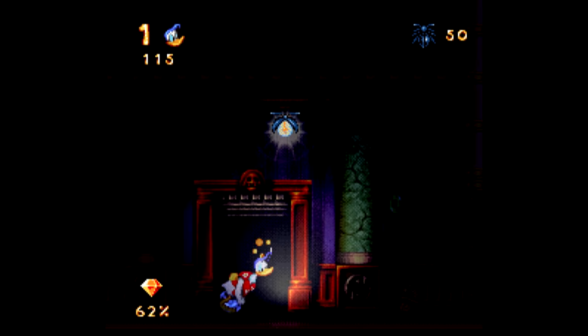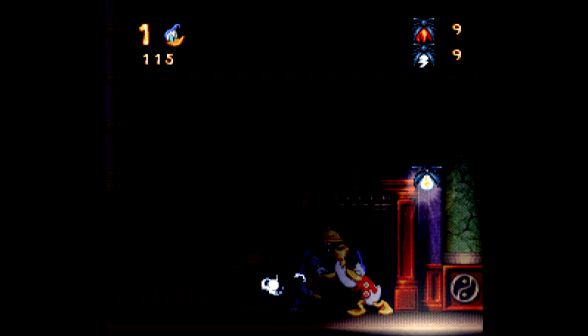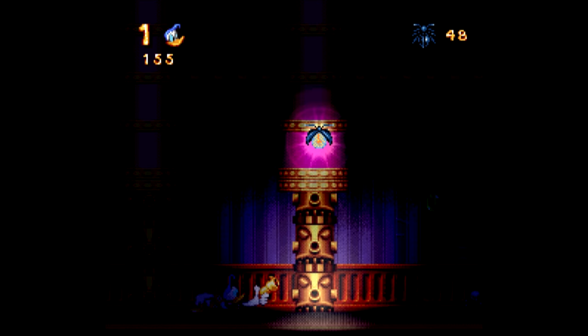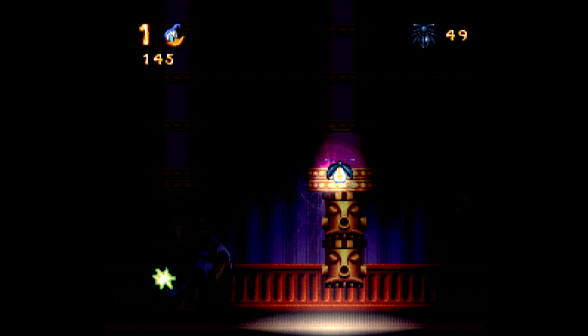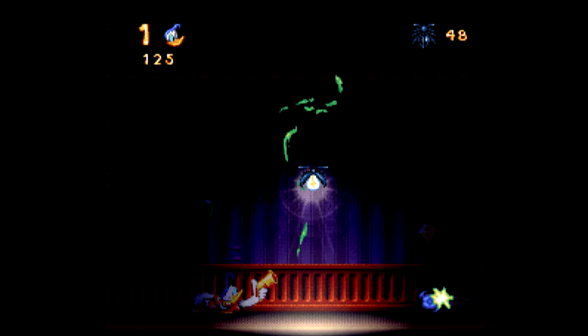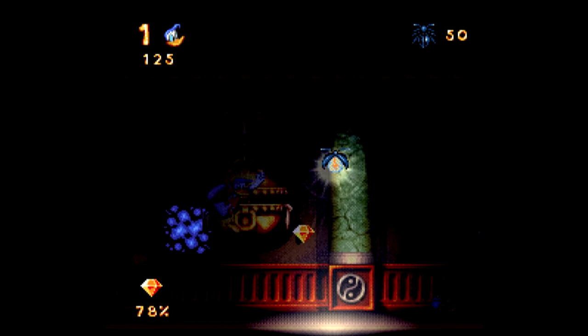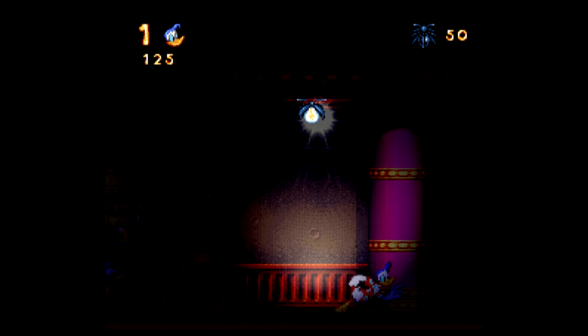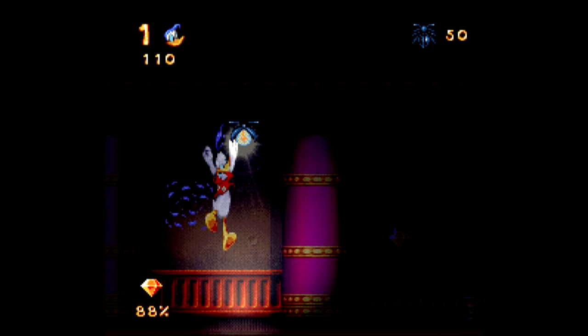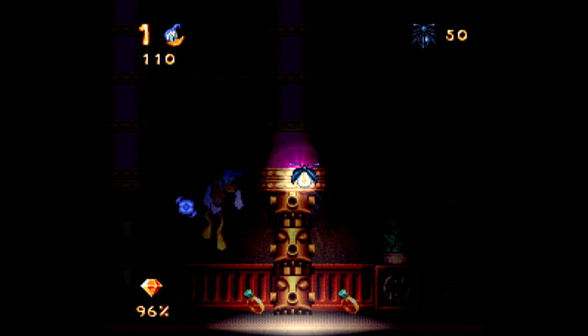One thing we didn't notice the last time we played was that when you pick up these power-up beetles — the ones we've seen so far are the fire and electric ones. You can get fire beetles and electric beetles: the fire one does more damage and the electric one does a triple shot. But you can combine them, like in Gunstar Heroes. What we've seen is that combining fire and electric gives you a tracking shot, which is kind of neat. I'm a huge fan of Gunstar Heroes — it's one of my favorite games of all time.